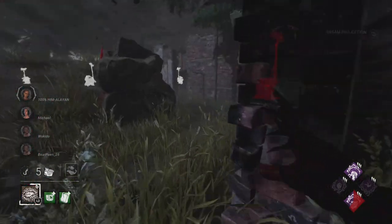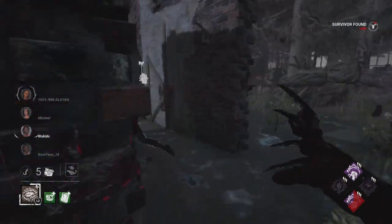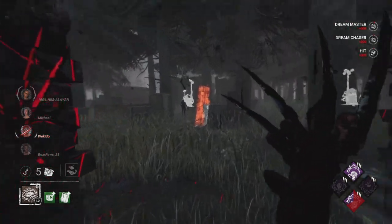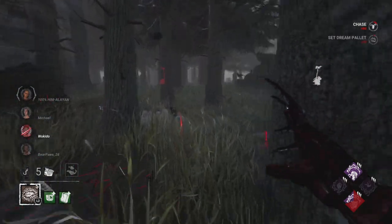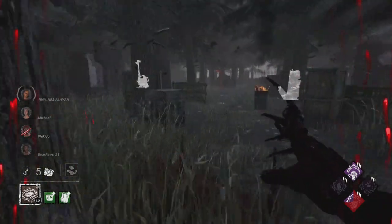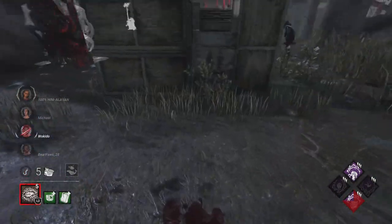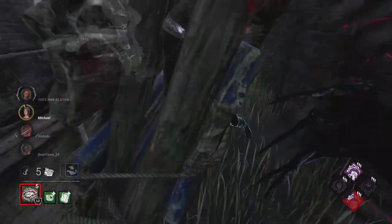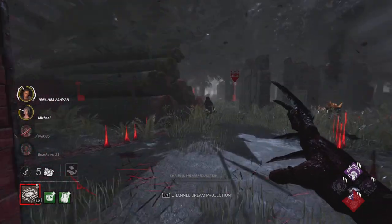We want to be in a good position because you don't want to be within a blocked generator's position. We at least got a free hit on Claudette, but we did see somebody on the generator — that's why we're keeping an eye out. I kind of lost track of where they ran so that's why we vault in here to try to force them toward the pallet, maybe get them to drop it.